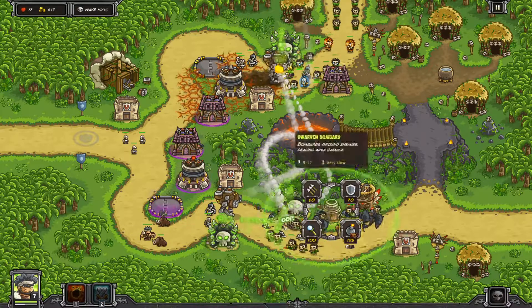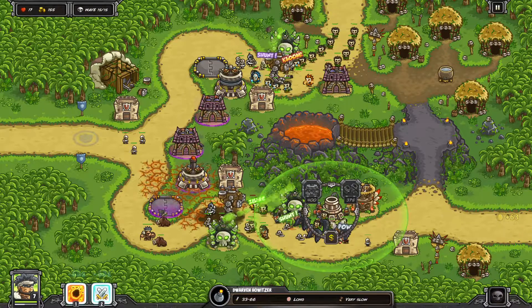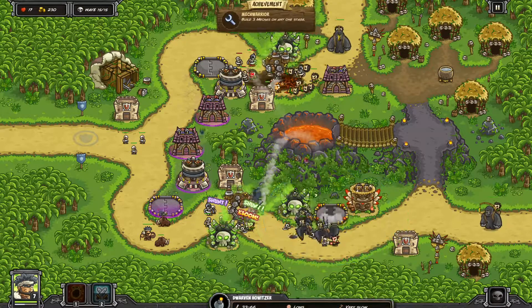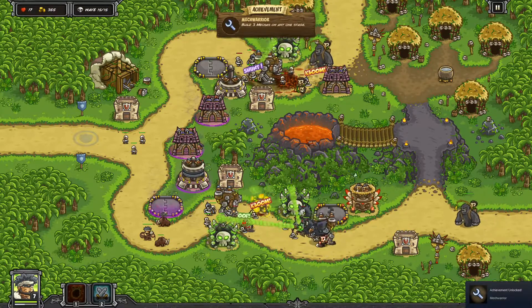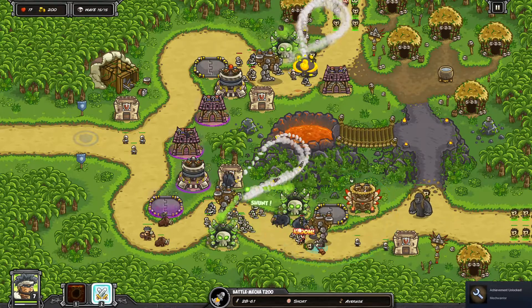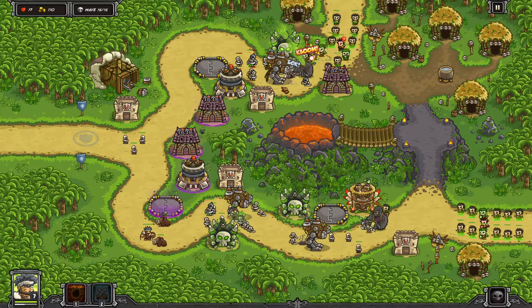I think we're going to get another one in this position here. We'll call early — I think at this point we've got the level pretty much in hand. Build three mechas on any one stage — pretty sweet unlock. We're getting a ton of gold from killing all these very high-tier units.